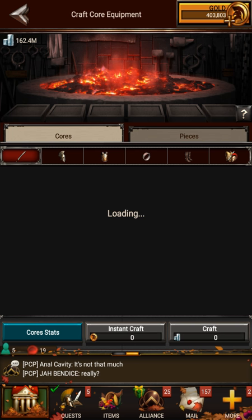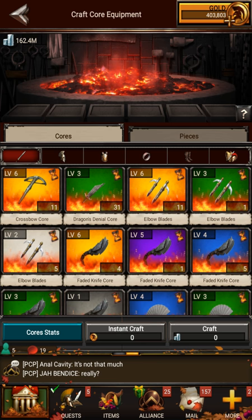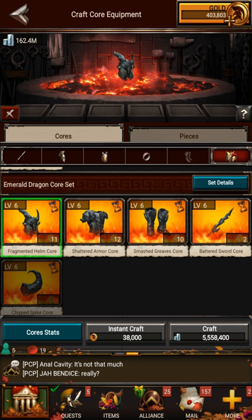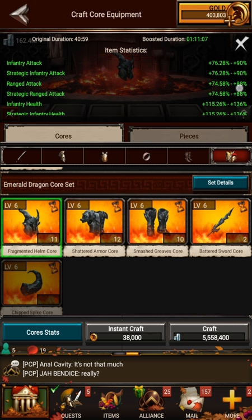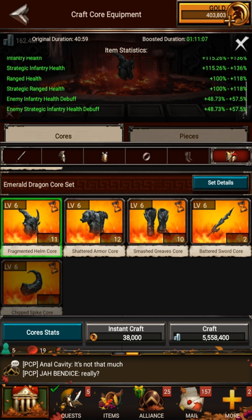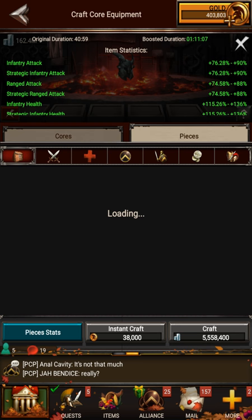We're going to go into Craft Core Equipment. To make this set, we could go ahead and filter into the sets. We're going to go down here to Emerald Dragon and select the Fragmented Helm Core. If you tap on it, you can see a list of the active stat boosts it's giving you — the Fragmented Helm Core already gives you pretty significant boosts compared to your normal gear.